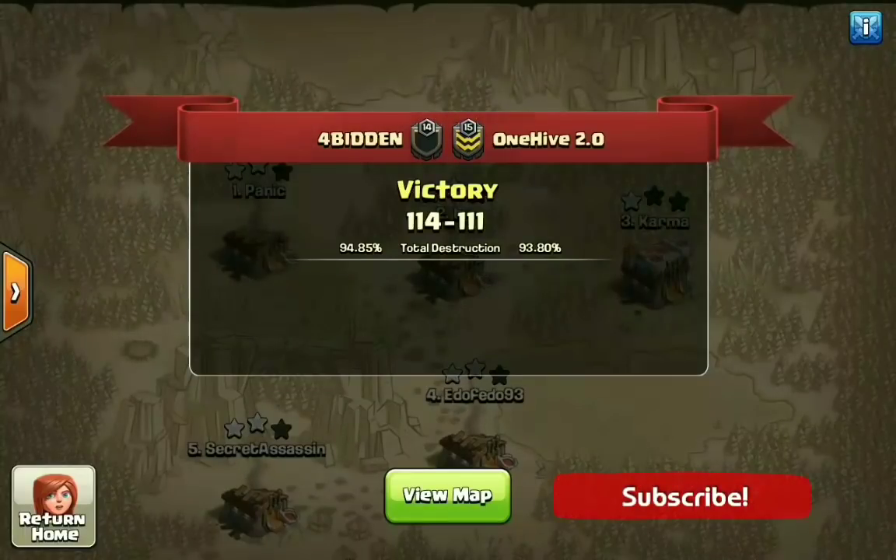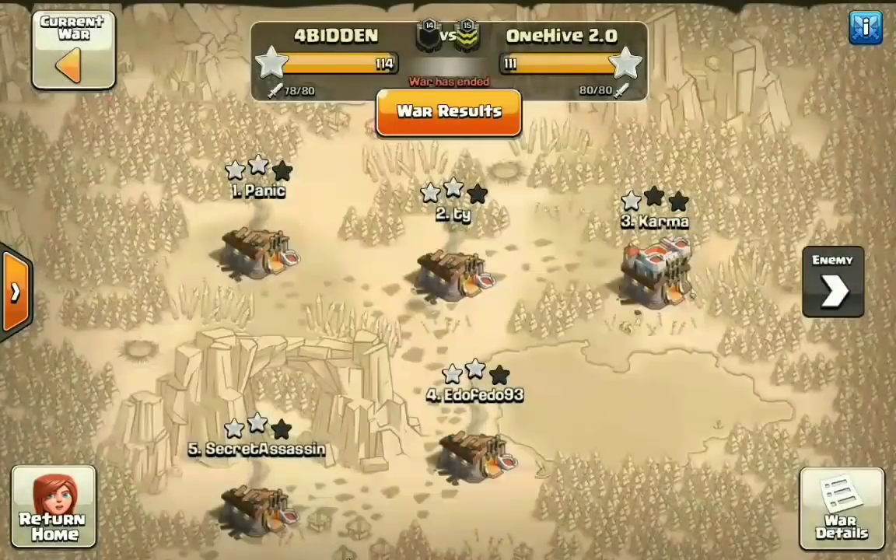What's going on guys? This is Riggs from Clashing FFS, bringing you the week 3 CWL invite matchup. We got Forbidden vs 1-Hive 2.0, and Forbidden walking away with a solid 3-star victory. The final was 114-111, and what an action-packed war this was. We'll go ahead and break down each side of the map before I get into all the stats for you guys.